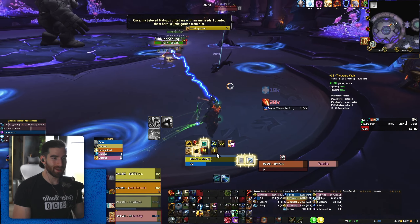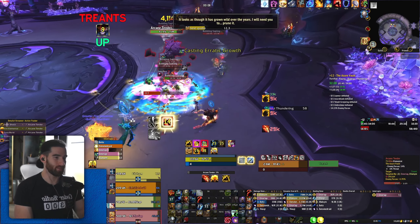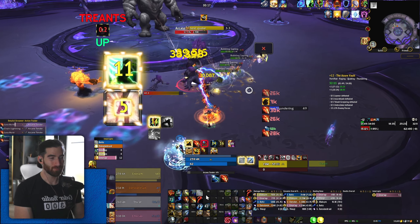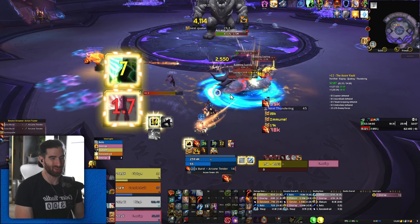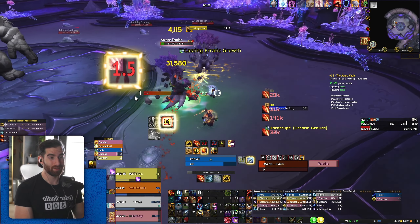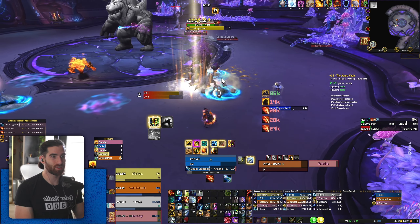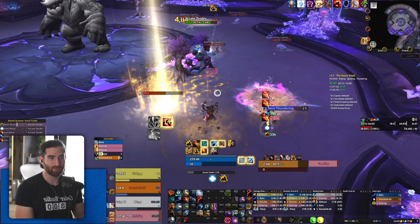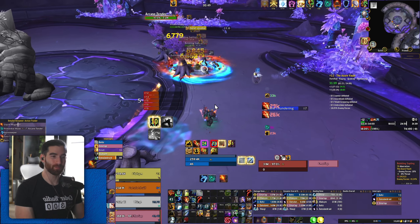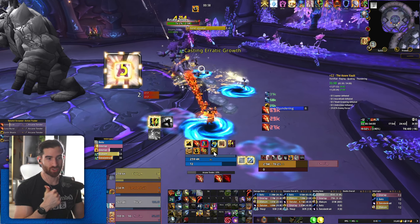As this pull is winding down, you're thinking about farming back up some Maelstrom so you can start the next pull effectively. I've got 31 — that's not a lot, I probably should have farmed up more. You're also thinking about whether you have your Fire Elemental back — I should have done one more empowered Surge of Power Lava Burst to get it back. I'm not going to take Nature's Swiftness anymore; with this build I think it's really only worth it if you have Elemental Blast. This part is very dependent on the tank — if they pull one Arcane Tender at a time, it's hard to do well.